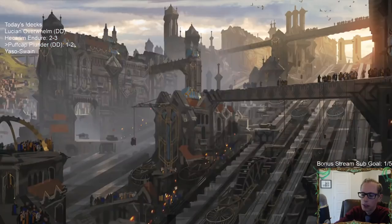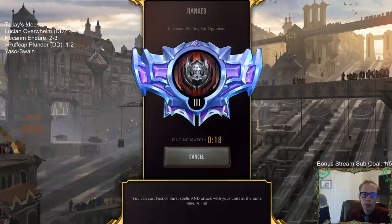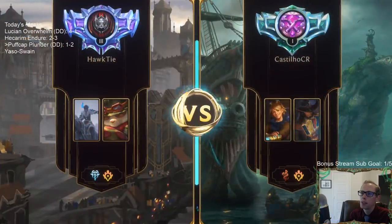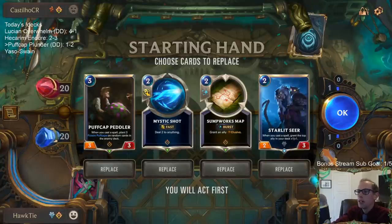We'll get him next time. I had some good draws and some good nabs — Puff Cap Peddler and Chump Lump, those are cards I would have loved to draw. You think Plunder needs to be units striking the Nexus? It'd be a pretty difficult keyword to turn on at that point. I'm glad we get to play this match again. The Harsh Winds was rough too.